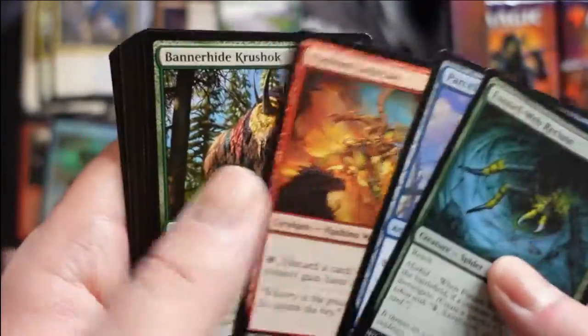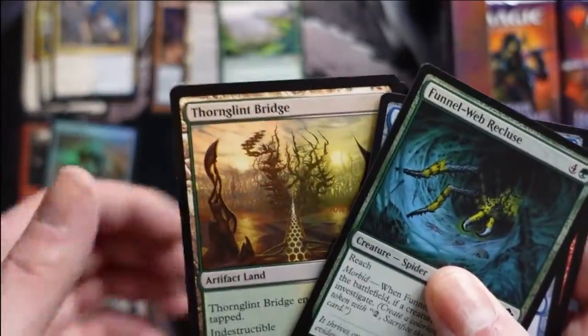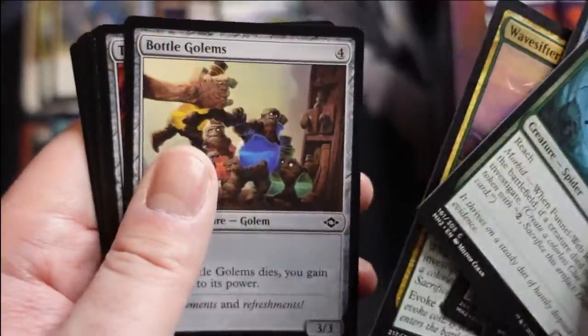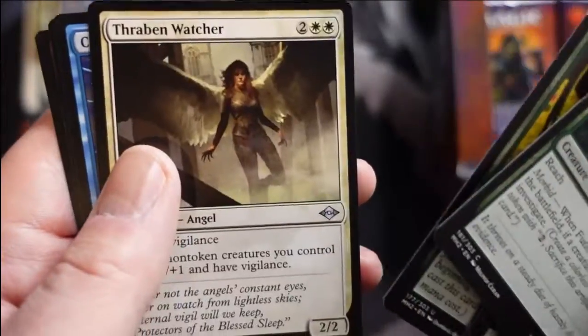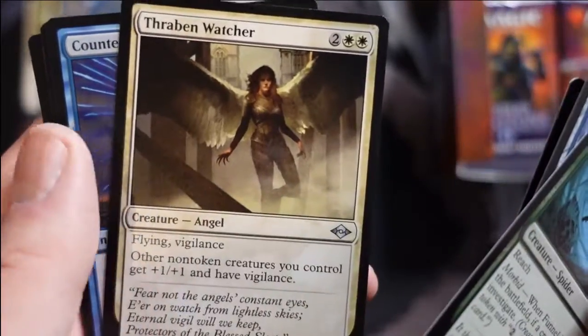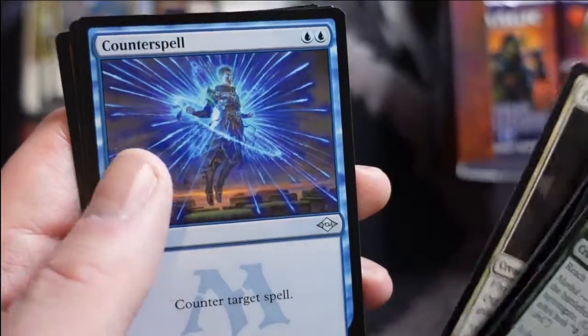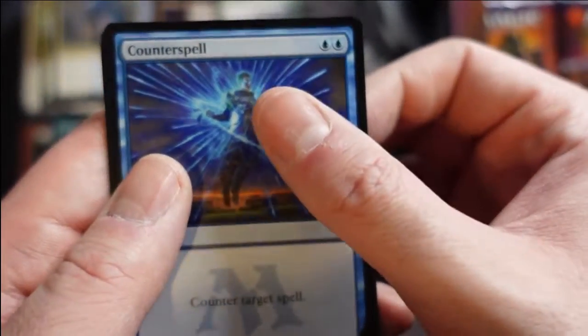The pitch-to-exile colored ones are personally the ones I'm looking for. The red one is probably the cheapest. Oh, Underworld Cookbook — very nice. The Ravenous Trap — that card is a house in unlimited; playing against that it just destroys you. Counterspell! I think that's my first Counterspell I've opened — just nice seeing a Counterspell in the pack.